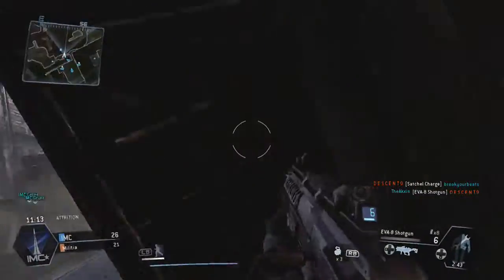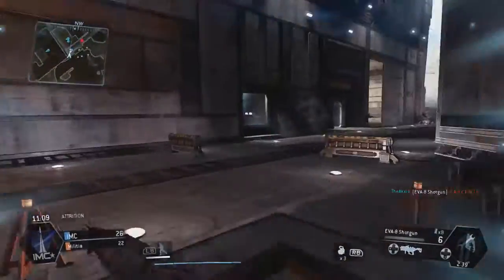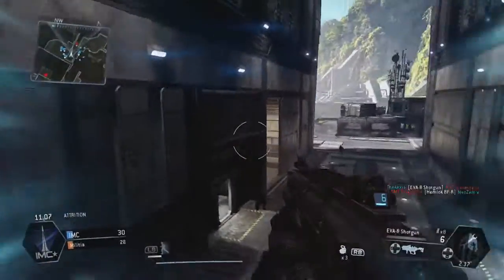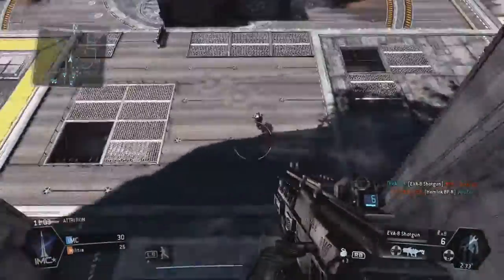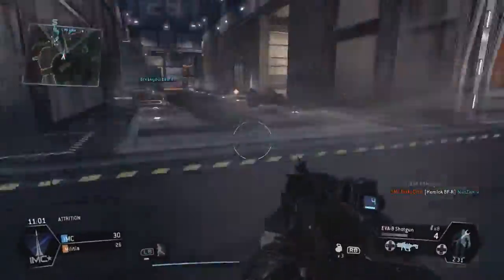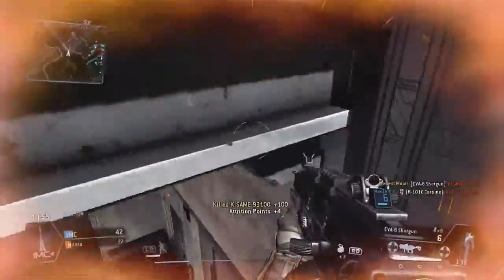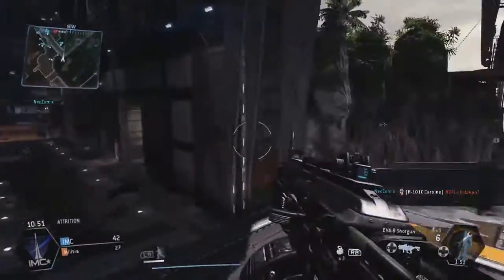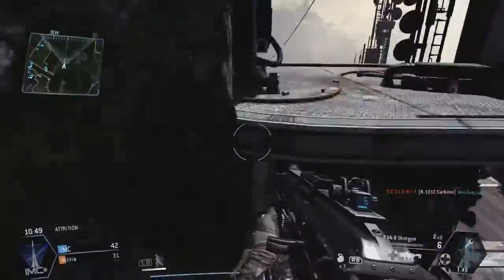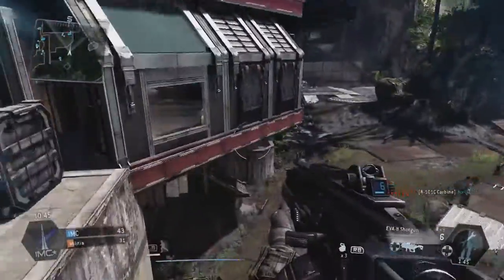Some of the maps in this game definitely lend themselves more towards one class of infantry. For example, maps like Angel City and Nexus favour the pilot a little bit more, because there's so many escape routes, alleyways, and houses they can get on top of, leaving Titans in a vulnerable situation to anti-Titan weapons. But then you get maps like Boneyard where there's so much open space that pilots have a really tough time getting out of the open — it's a pretty big map that favours the Titans.